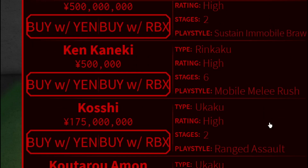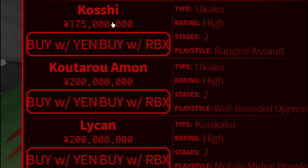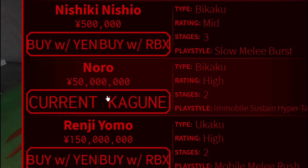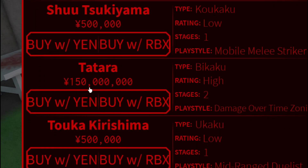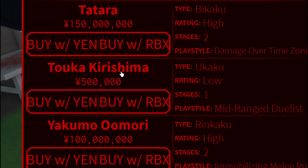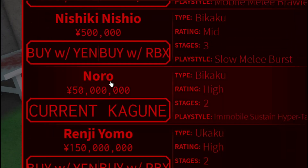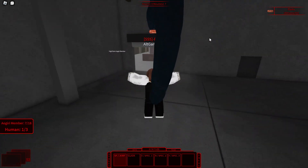Kakuja is also good for farming but the price is too high — it's 500 million and really only for late-game players. Ken Kaneki is good for farming too because of the mobility, letting you jump around the triangle Auguri method faster. Koshi is really, really good — a must-buy for mid-game or even early-game players if you have enough yen. Noro is also a must-buy and optional — it's the Kagune I grew strong with and my main. Takizawa and Tatara are decent. Toka Kirishima is really good for farming because of the range. Yakumo Mori and Yamori are also decent. If you want to focus on farming, Koshi, Toka, and Noro are the best three Kagunes.